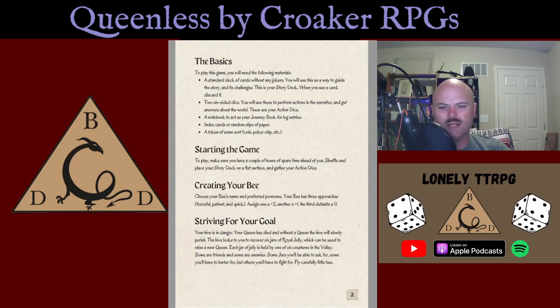To start the game, make sure you have a couple of hours of spare time. Shuffle and place your story deck on a flat surface and gather your dice. When creating your bee, choose your bee's name and preferred pronouns. Your bee has three approaches: forceful, patient, and quick. Assign plus two to one, plus one to another, and the third will have zero.